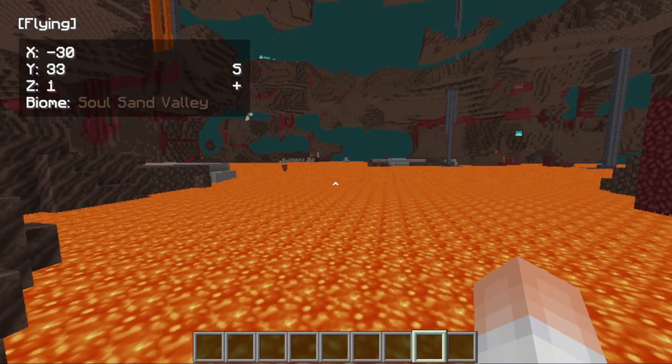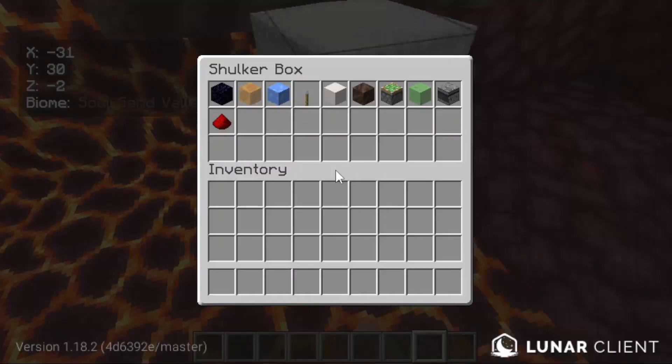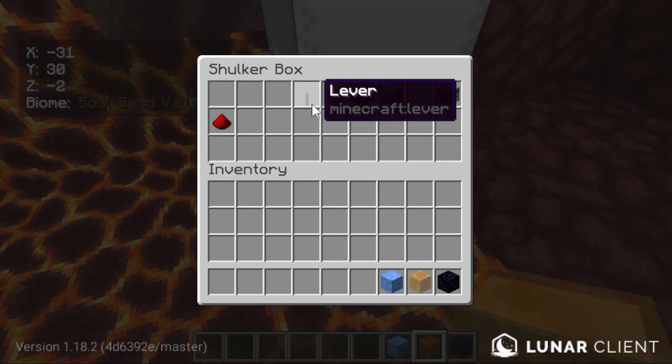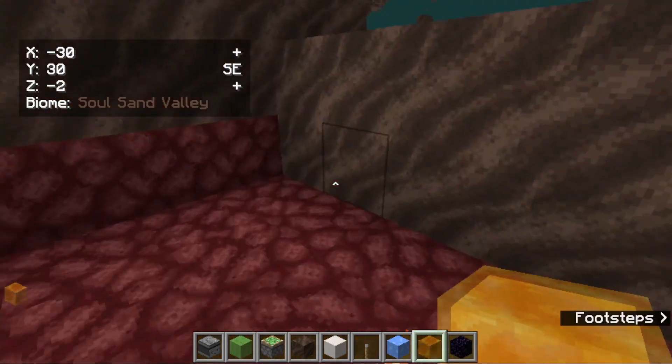For the second build, you need to go in the Nether and find a lava sea, because this is a lava bridge builder. For this you're going to need obsidian, honey blocks, slabs, a lever, smooth quartz, soul soil, sticky pistons, slime blocks, observers, and redstone dust.